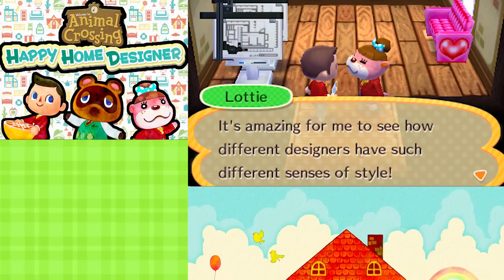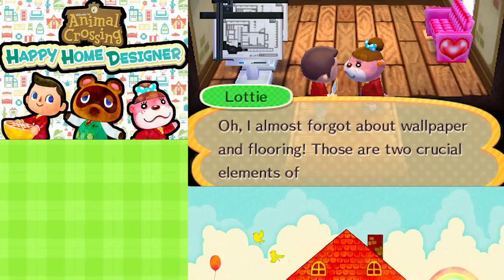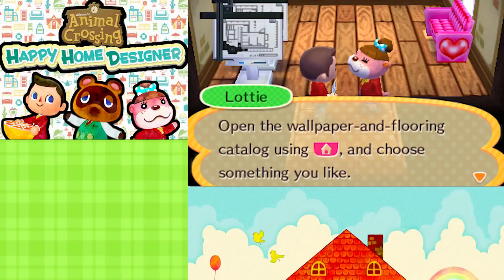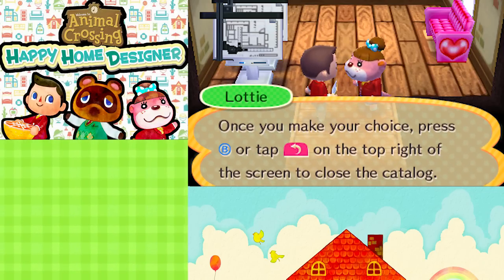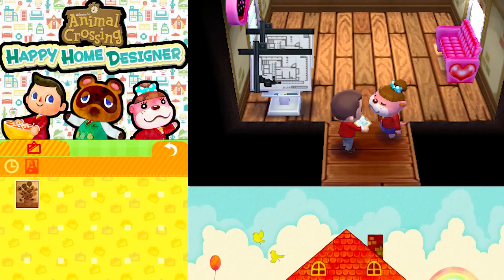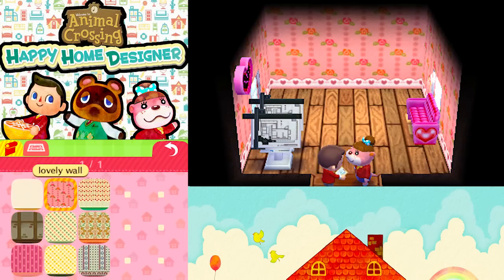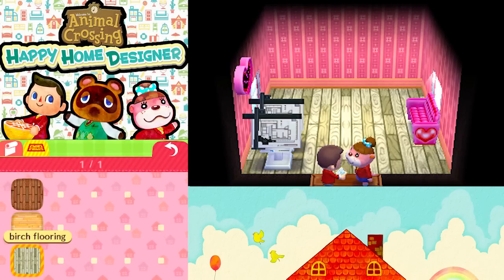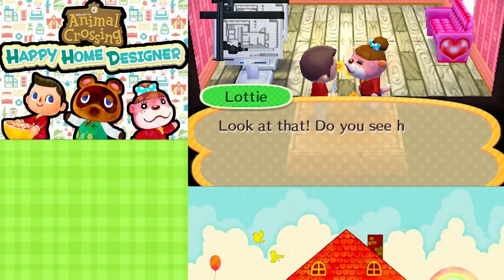Oh, I almost forgot about wallpaper and flooring — those are two crucial elements of home design. Open the wallpaper and flooring catalog with the little pink home and choose something you like. Once you make your choice, press B or tap the little back thing on the top right of the screen to close the catalog. There's also some pictures and stuff — I think that's a Van Gogh, the little one with the sunflowers. For floors, that looks pretty — I'm going to go with the atypical birch flooring. It goes pretty well there — look at that. Do you see how you can change the room's atmosphere by changing the walls and floors?